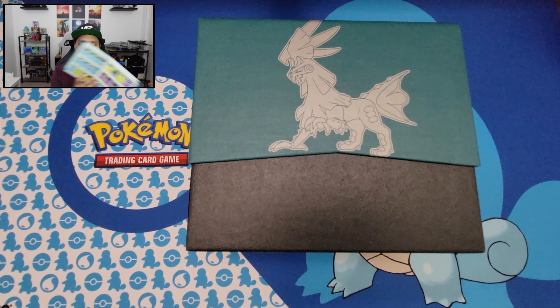Let me set this box aside and we'll get started ripping these packs open. Okay, code card — putting four to the front. Pack one: we have energy, Devoured Field, Piloswine, Psychic Memory, Remoraid, Magikarp, Stufful, Exeggcute, Jigglypuff, Sea of Nothingness, and we got a Gourgeist. That is our first booster pack from the ETB.